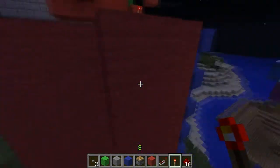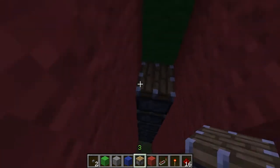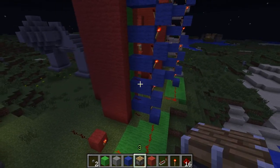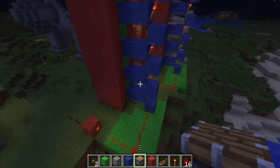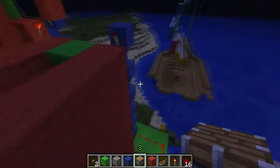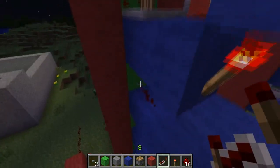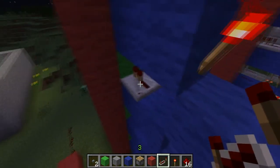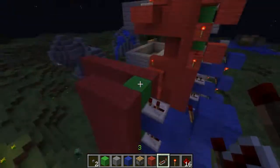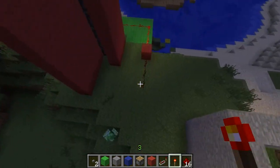Now once we've done that, we have to go ahead and reset these pistons. We reset those pistons. Now if we test this it should work, but there's going to be a problem — after a certain number of pistons, they start getting a little weird when it comes to extending. So what we have to do is delay the last three each by one tick more than the last: one tick delay, two tick, and then three tick. In theory we could add another piston and have it set to three tick delay.